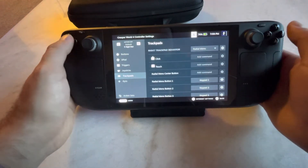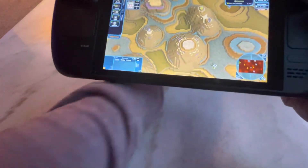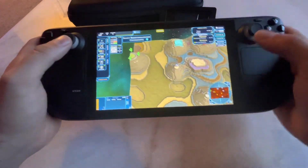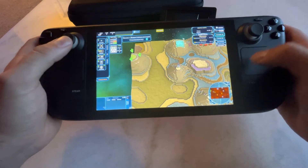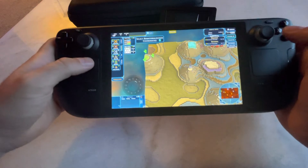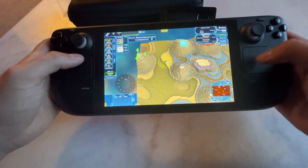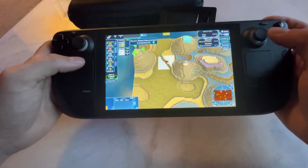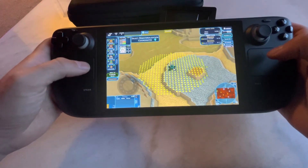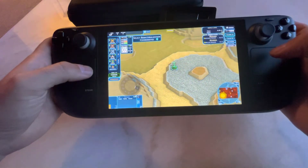Now we're in a game — just a map I downloaded, literally called Simple Level. Here's that trackpad in use: the 1 through 9 keys select units from the top-left corner build menu. If I hit 1, it pulls up the cannon; 2 selects the mortar; 3 is the sprayer; 4 is the sniper; 5 is missiles; and 6 is the nullifier.